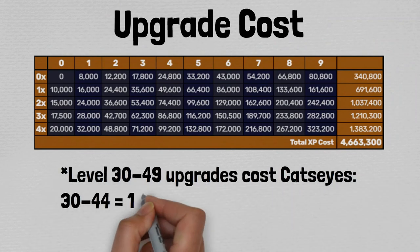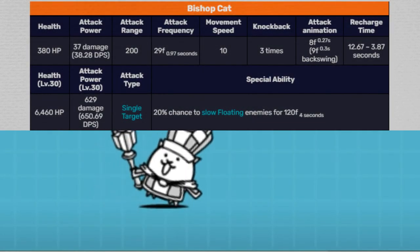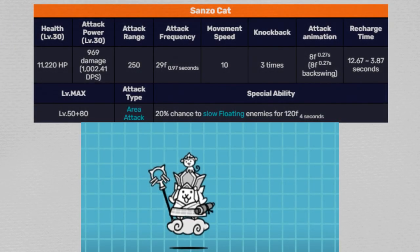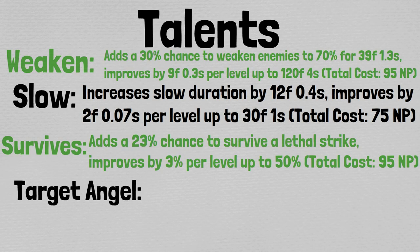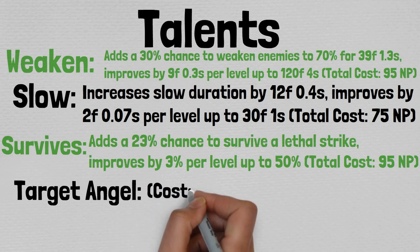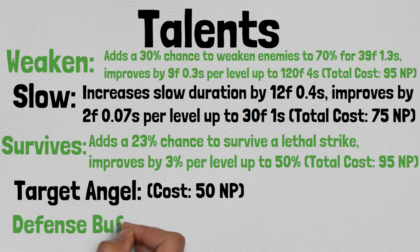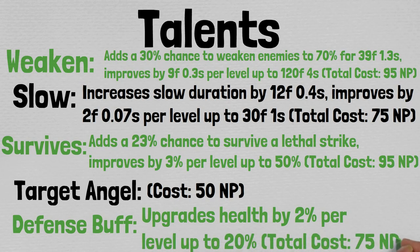Now I'm just going to flash a couple of the stat screens pertaining to Bishop Cat and his various forms while going over some trivia. Bishop Cat appears to have been modeled after the priests from Dragon Quest III. Sanzo Cat is based on the Journey to the West character Tang Sanzing, a Buddhist monk whose Japanese name is Jenjo Sanzo. Very interesting stuff. Now let's talk about talents. Sanzo Cat will have access to Weaken, which adds a 30% chance to weaken enemies to 70% for about 1.3 seconds, improving by 0.3 seconds per level up to 4 seconds total, for a total NP cost of 95. Slow, which increases slow duration by 0.4 seconds, improving by 0.07 seconds per level up to 1 second, for a total NP cost of 75.